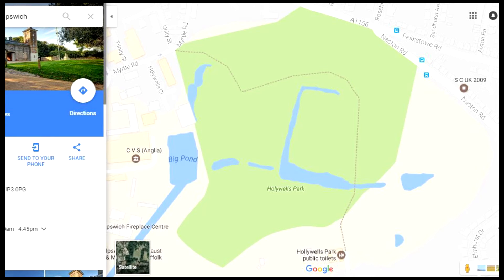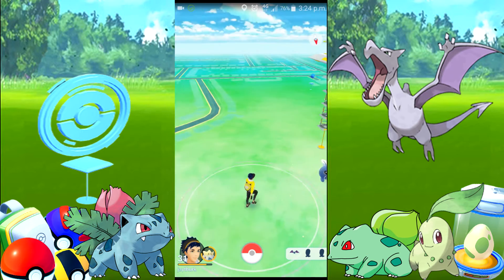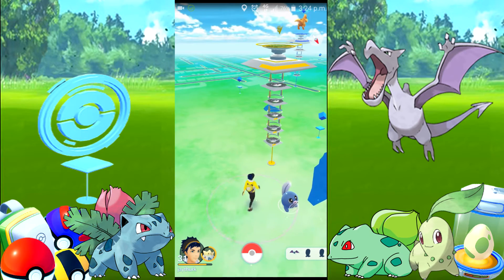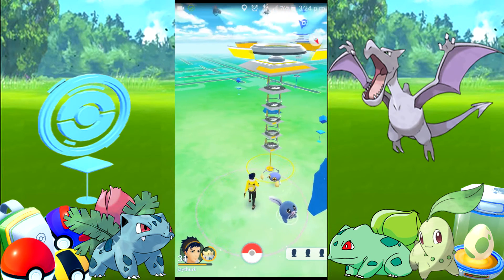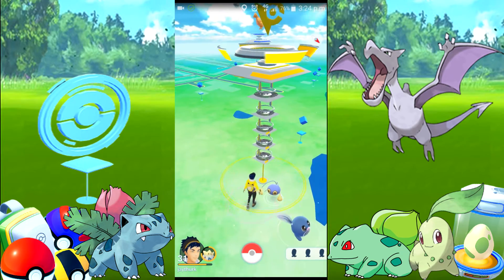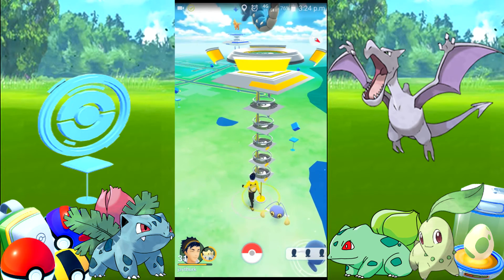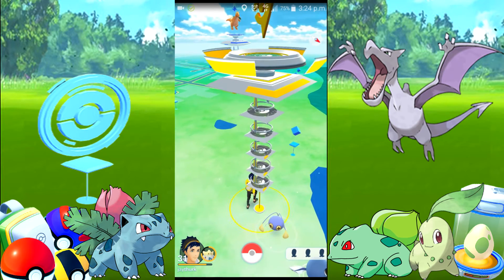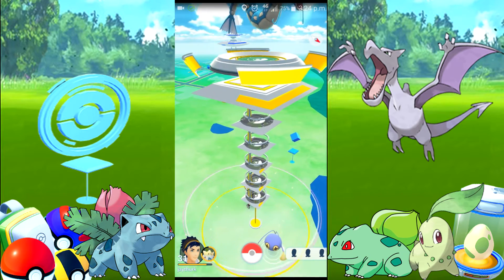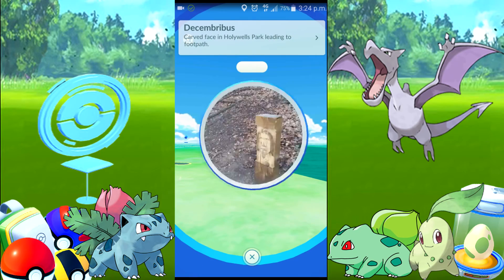We've just moved on - we're at Holy Wells Park now, about to start recording Pokemon Go. There is one so we're gonna move straight on, wandering through the park. We've come in on Nacton Road and we're just gonna walk past this gym. A friend of mine has told me that this park is utterly riddled with Wobbuffet. I can see four on the nearby, so we're gonna head down the path - there should be one that spawns not too far in.